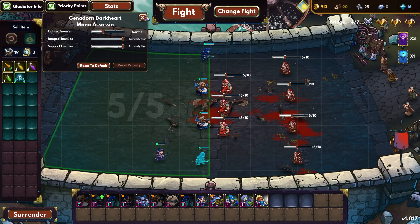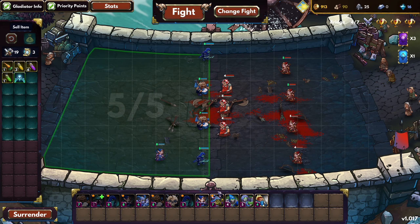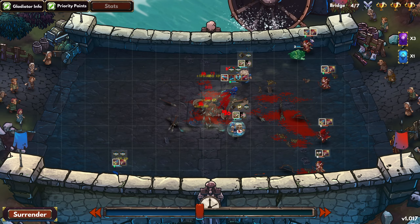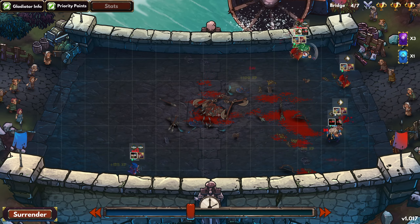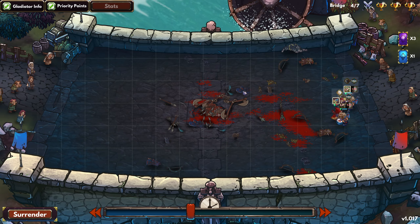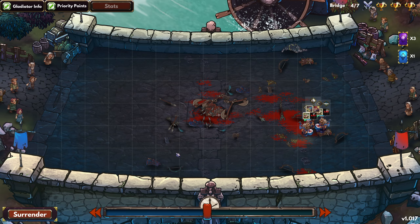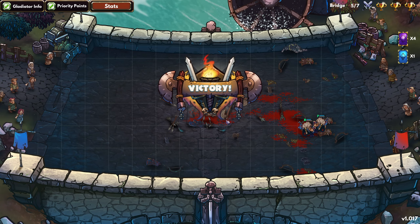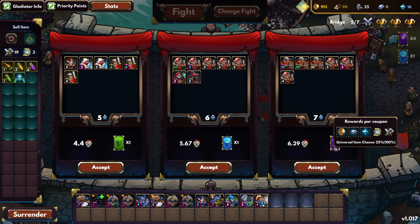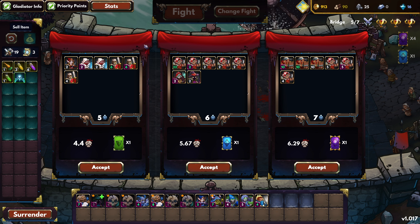And this time we want to target ranged. Same with the archer. That's 5 out of 5 now. Let's go. It's still a priority system, they don't always follow it — maybe I should have moved the other slider to 0. We still won, but one of the assassins got killed. Not an ideal outcome, but we still won. And now we'll have 100% chance to get this reward here, so now I can do easier fights.